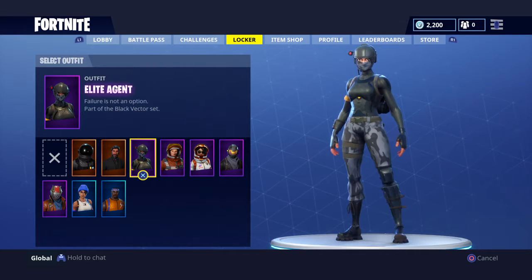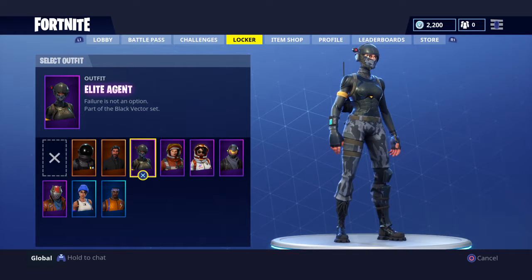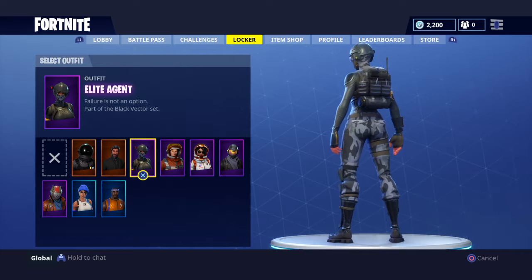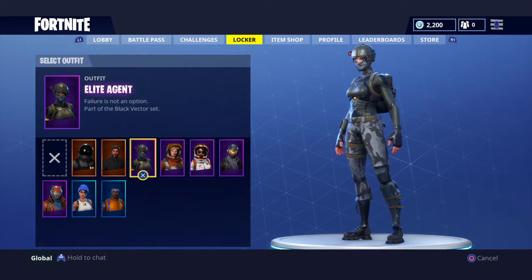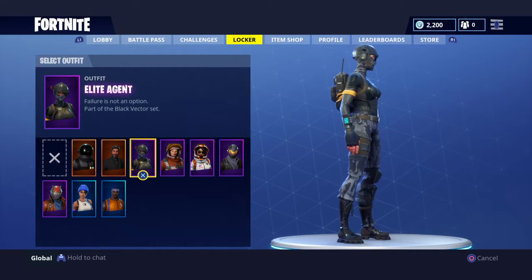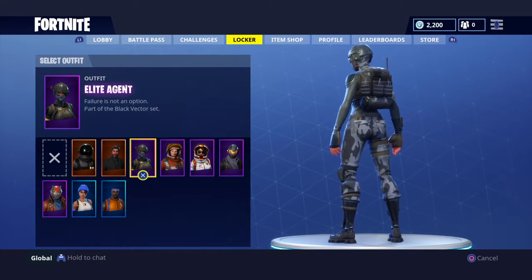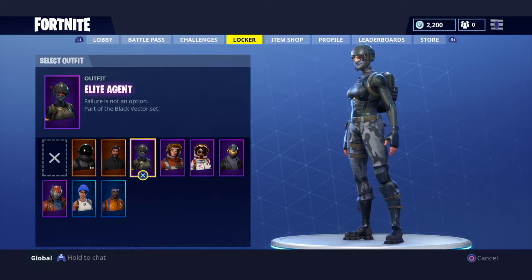Next we have the Elite Agent - failure is not an option, part of the Black Vector set. This is the girl version of the Rogue Agent and the Rogue Agent is just dope. Never give up with this skin because it is dope - it's a tryhard skin. A tryhard is a player that never gives up and just wants to try their best to get a win. Comment down below what's your record of wins in a row.